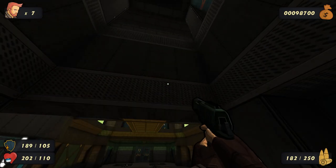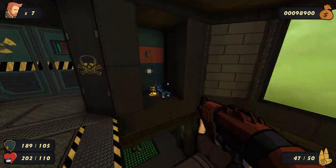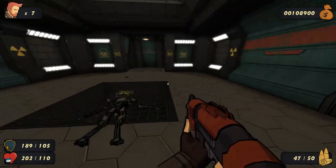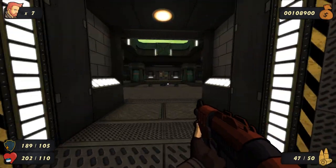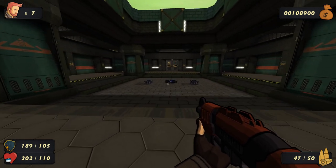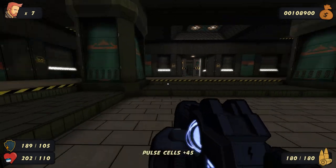Hi guys, welcome back to a bit of Rack - the game everybody is talking about. There's a secret here, though it wasn't really a secret, it's fairly obvious. So now we're going up the lift and let's see what we have in store. To start off this episode, we got what looks to be a new weapon - it's a pulsar.